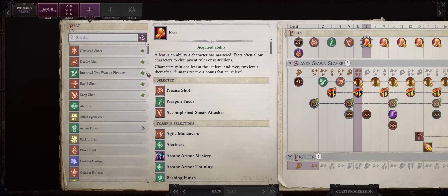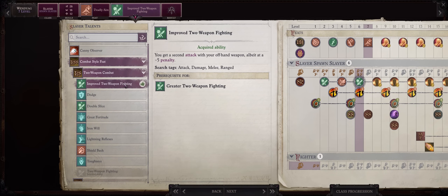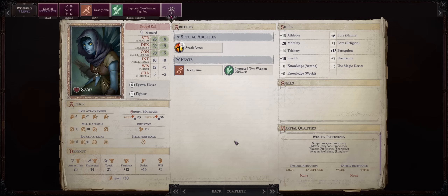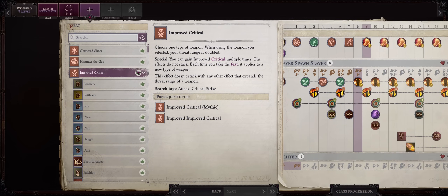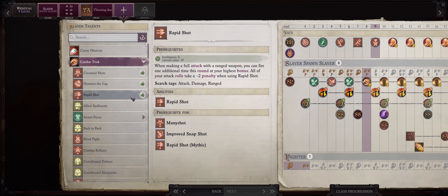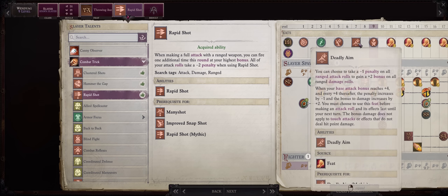For level 7, I'd go for Deadly Aim. And then as a slayer talent, combat style: Improved Two Weapon Fighting. Because we get more attacks per round now, it's why I prefer Deadly Aim — Rapid Shot can come later. Deadly Aim will enhance the damage of all your throwing axe attacks. Plus at this point, you start getting higher bonuses to AB to compensate for the loss through Deadly Aim. For level 9, Improved Critical: throwing axe. They don't have the best critical range — it caps out at 19 to 20. And then combat trick: Rapid Shot, as by now you have enough bonuses to compensate the minus 2 penalty, just like with Deadly Aim.